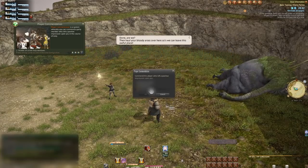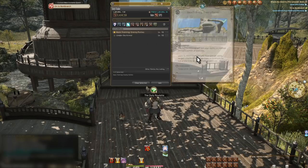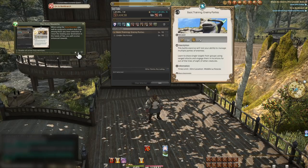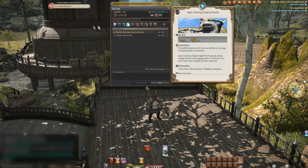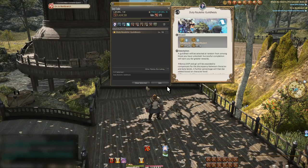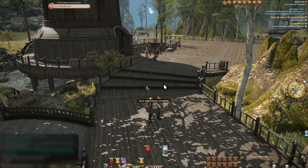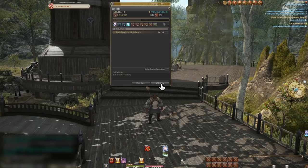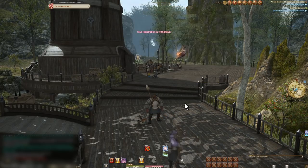Beating the first guildhest unlocks the second and gives us guildhest roulette. Roulettes are in their own section of the duty finder — they will put you in a random duty based on what you have unlocked within the parameters of the roulette. Guildhest roulette is all guildhests. I'll withdraw from the roulette from the duty window and move on to two more important bits at level 10.